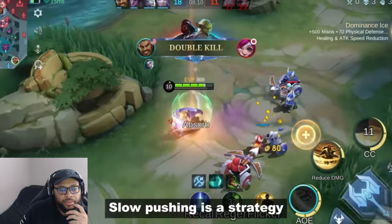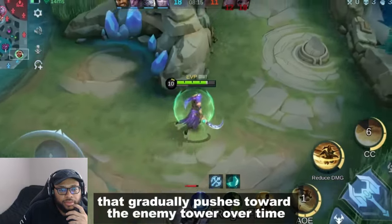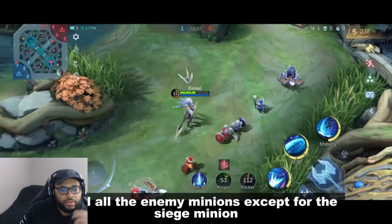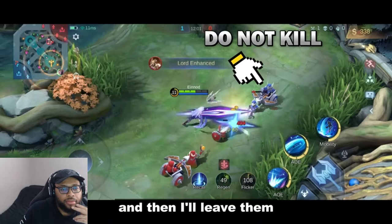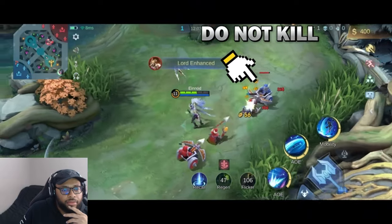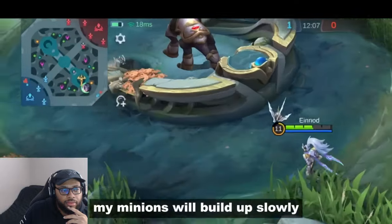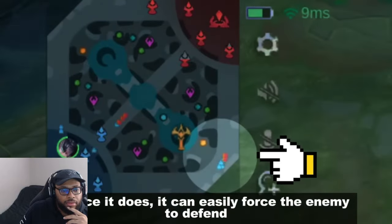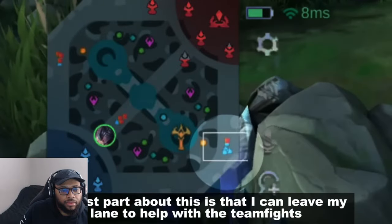Number five: slow pushing. Slow pushing is a strategy where you intentionally create a large minion wave that gradually pushes toward the enemy tower over time. Example: I kill all the enemy minions except for the siege minion and then leave. If no one touches that lane, my minions will build up slowly, and once they do they can easily force the enemy to defend. The best part is I can leave my lane to help with team fights.